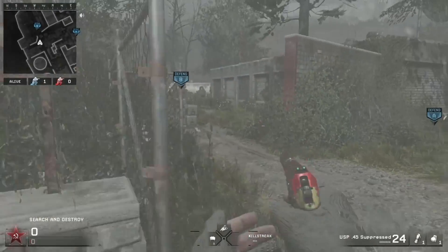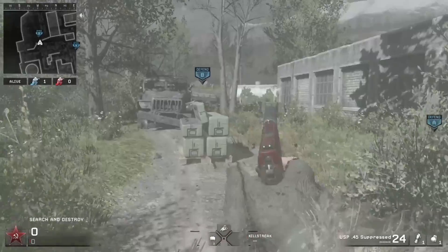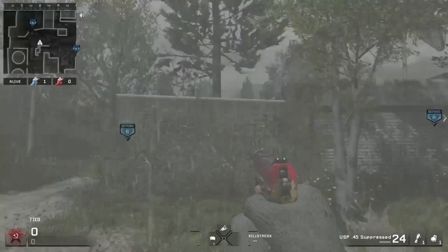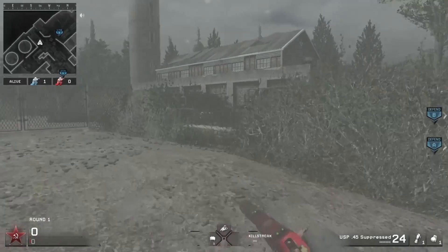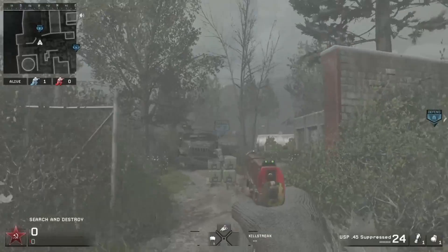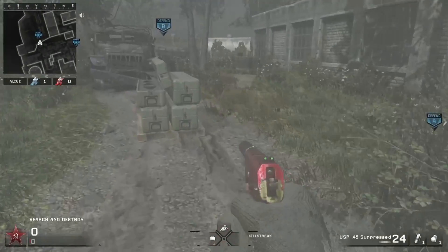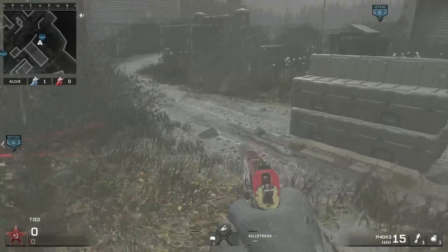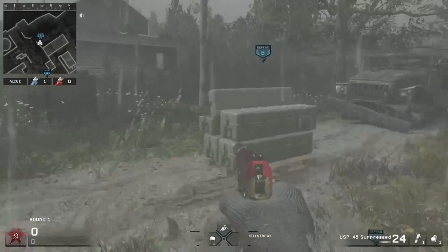When the clock is ticking down and people have to rush for B, they don't really flank from here or the back — they're always going to be coming through either here or right here. Since it's not noticeable, they don't see the claymore right here and they get caught almost every time. It gets a kill.